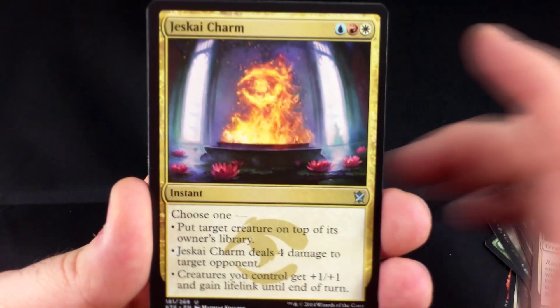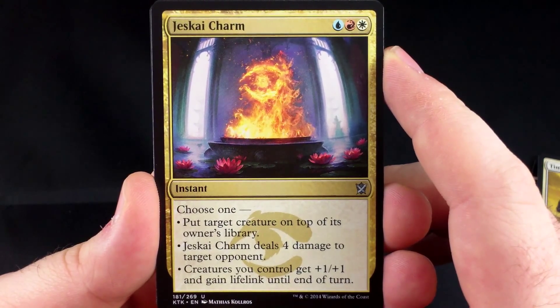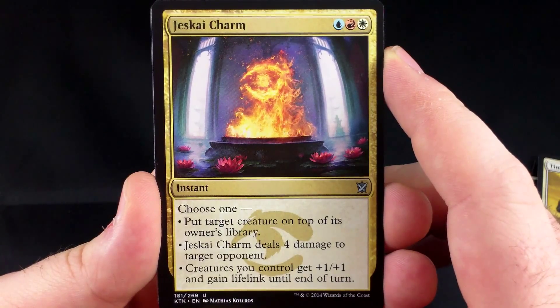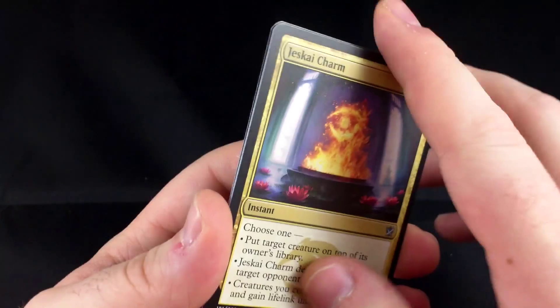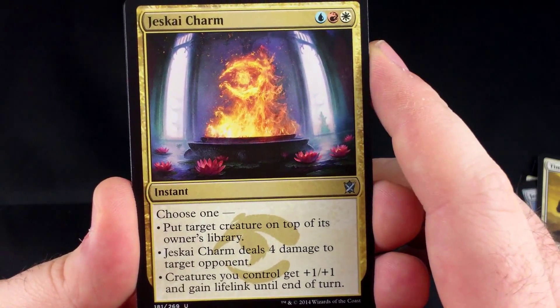We have a Jeskai Charm. It's blue, red, white, and has three modes — you can choose one: put target creature on top of its owner's library; Jeskai Charm deals four damage to target opponent; or creatures you control get +1/+1 and gain lifelink until end of turn. It's important to note that the second option says deal four damage to target opponent, not target creature.